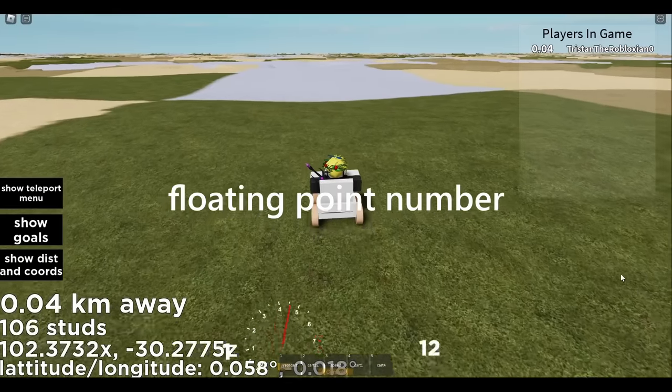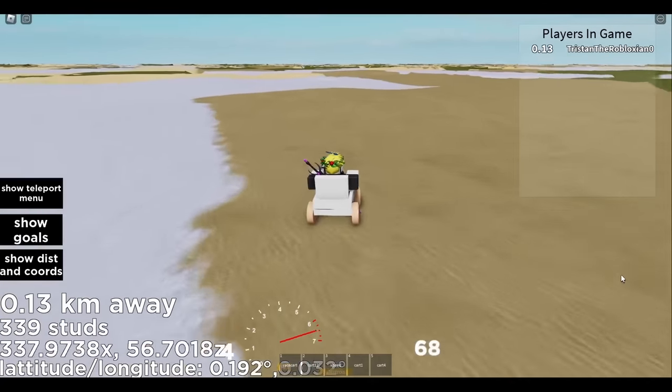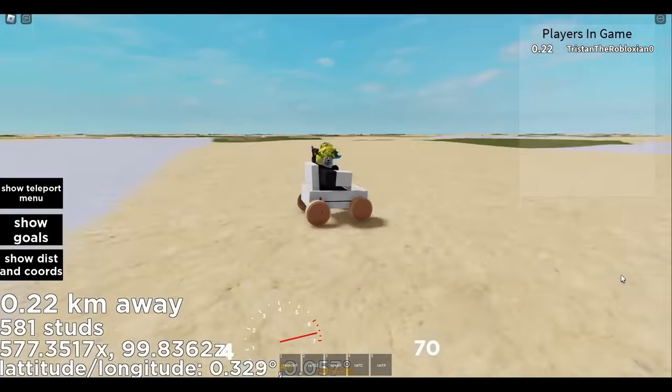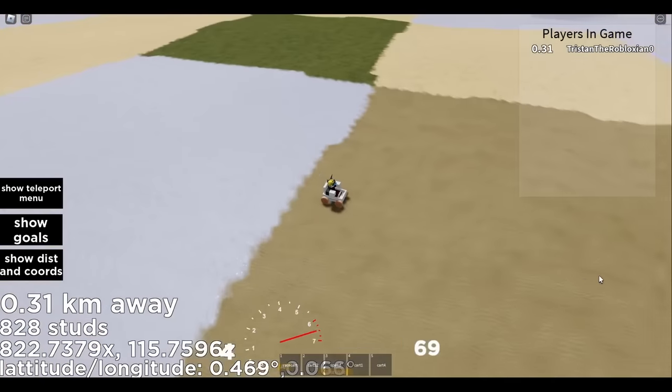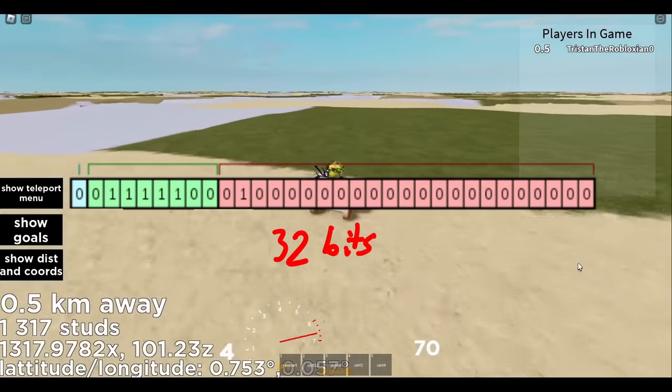Roblox uses something called a floating point number to calculate what coordinate you're at — in binary, since that's what computers use for this sort of stuff. These numbers use around 4 bytes, or 32 bits, to calculate your position.